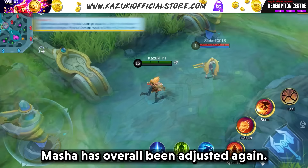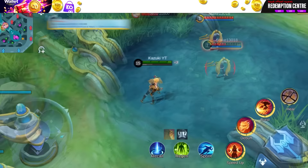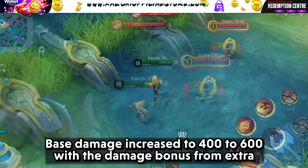Masha has overall been adjusted again. Her Skill 1's passive damage based on maximum HP increased to a flat 2%, while active damage was reduced to 2–4% from 3–6%. The ultimate has also been adjusted, with base damage increased to 400–600 and the damage bonus from extra physical attack increased to 220%.